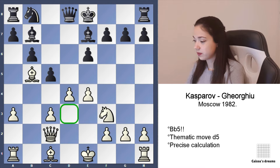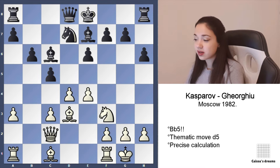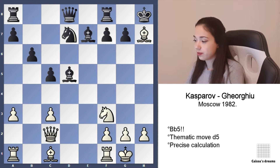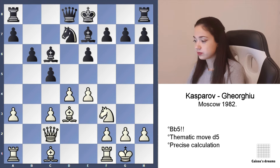So Bb5, Bc6, Bd3, Nd7, castle — and Black played h6, because he was afraid of this variation. After castling, d5, Nk5, he didn't want to give up the h7 pawn. After Bb4, Black is standing better, but it was better for Black than what he played in the game. In the game he played h6.